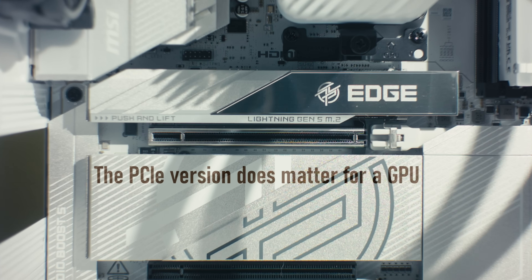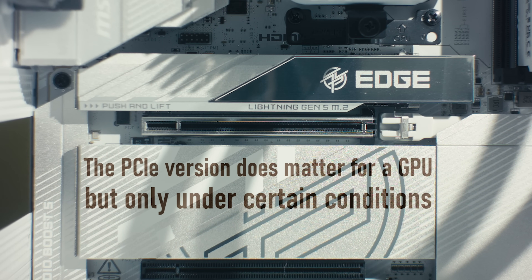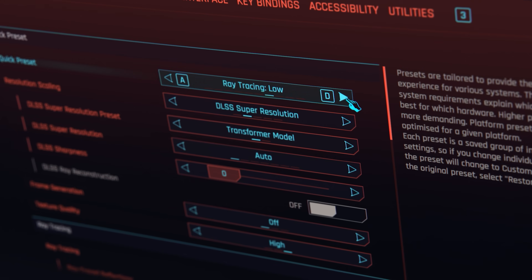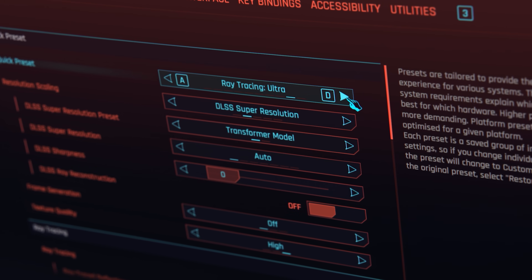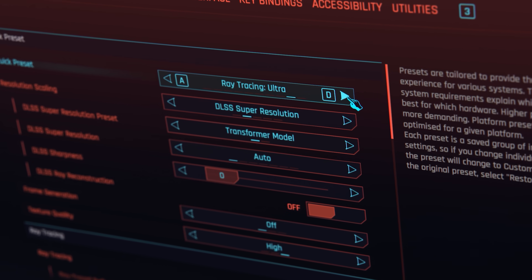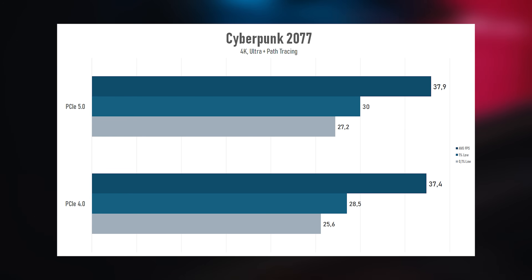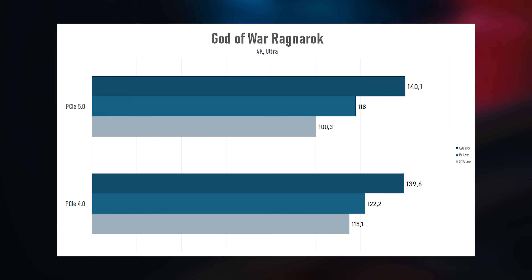The PCI Express version does matter for a GPU, but only under certain conditions. If you just take a decent GPU, say a 5080, run it at maximum settings and compare how it performs on different PCI Express versions, each newer version gives you about a 2% improvement. That's how it was this year when I tested PCI Express 5 with new Nvidia models, and that's how it was a couple of years ago when PCI Express 4 came out. There's almost no difference, because even the older versions already provided enough speed to handle a GPU under normal conditions.